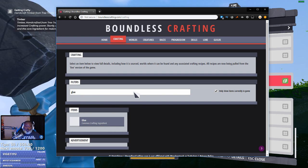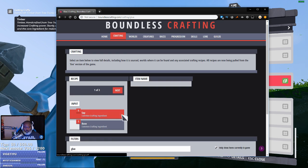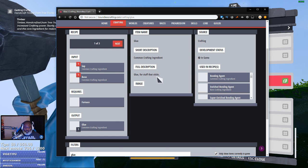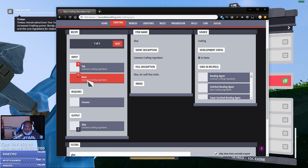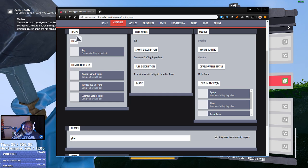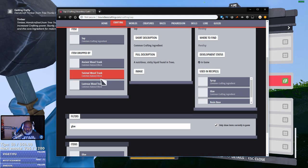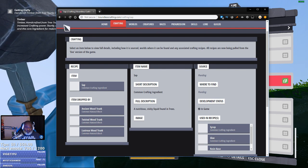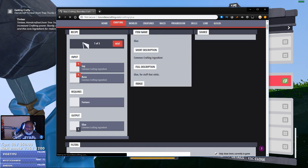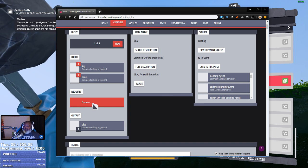Glue. Glue for stuff that sticks. Input: sap and bone. Got it. So wait, where do I put this in? There's some fancy schmancy site. So it goes into what? A furnace — it needs a furnace.